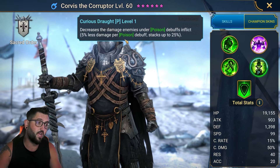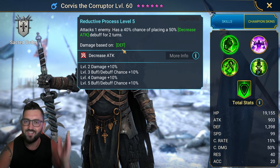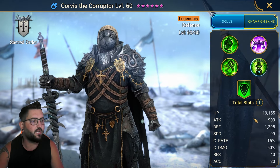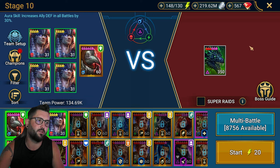He has perfect damage mitigation on the passive and can land decrease attacks on single targets. It's not quite as reliable as Nishak's, who does it on AoE, but the fact that he's defense-based means he has higher base HP and higher base defense, so it is a little bit easier to build him and make him work.